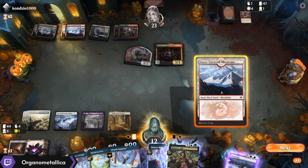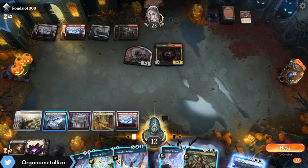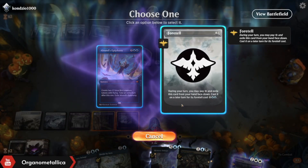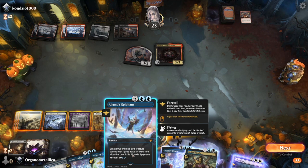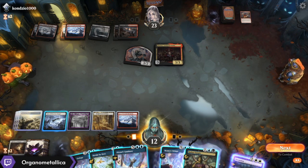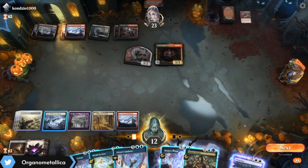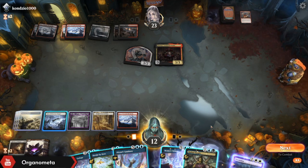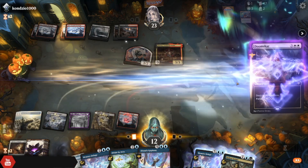I'm fine enough on my colors, so I'm going to go ahead and play their Mountain just to keep my hand unobvious. I will foretell — hold on. So here's always the question: do I Alrund's Epiphany and then on the second turn Doomscar, losing my birds? In this case since I got the Divide by Zero as backup, I'm going to Doomscar now and then Alrund's Epiphany next turn. If they don't do anything scary I get to Memory Deluge. I feel good about it.